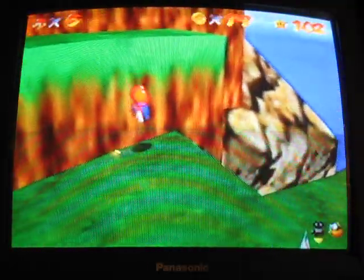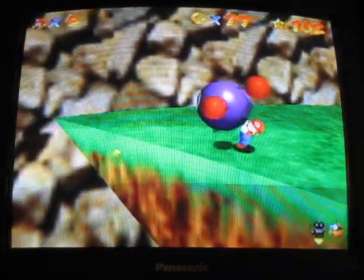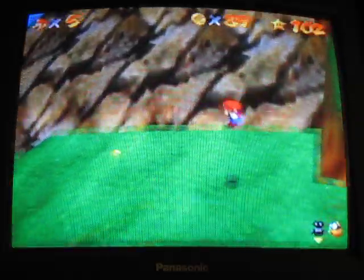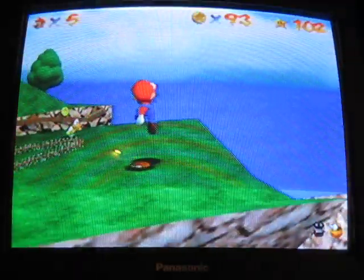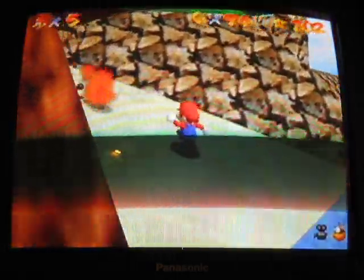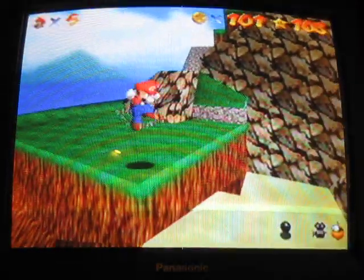That was a mistake. I can still get a hundred, but... This guy — give me five. Grab him. There's nothing up there except for the star I already have — the Tiny Huge Island star. It's odd that the Goombas give you a coin bigger than themselves. Come on, Koopa the Quick. There's the hundred-coin star! There we go!